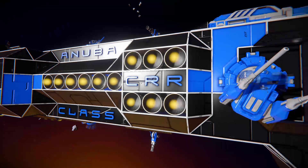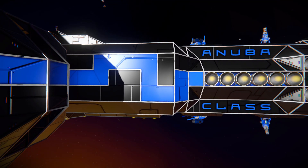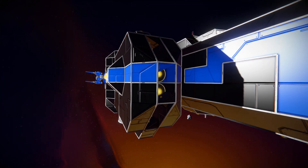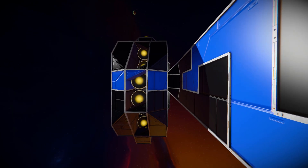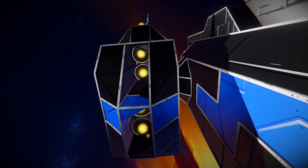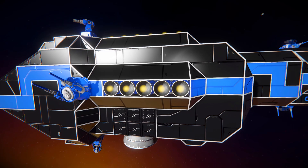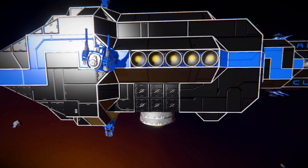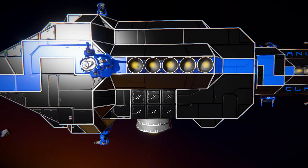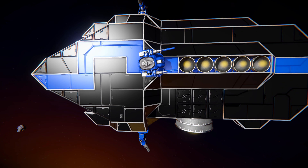Continuing around to the other side, we've got more lovely blue and black blocks across this section with a bunch of hydrogen thrusters. We can see how the side section is joined up to the main body with some nice blocks. Even more hydrogen thrusters here, including a large hydrogen thruster at the bottom covered up by a couple of armored panels. At the back of this side there's another assault cannon, then two more gatling turrets on the top and bottom for more defense.